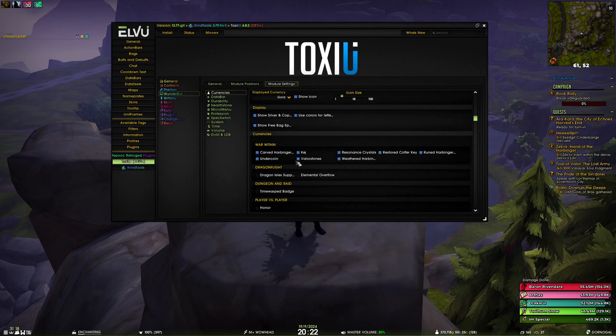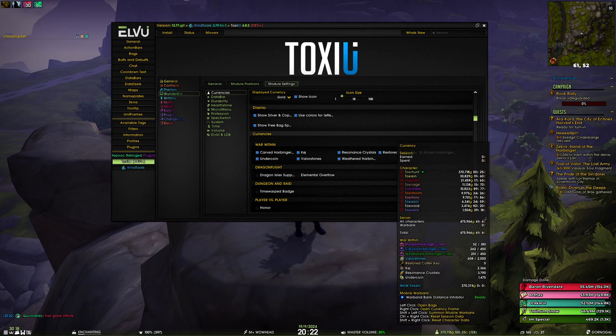And if I enable any more currencies like cash, undercoin, or resonance crystals, you will see that they go below that noted list.